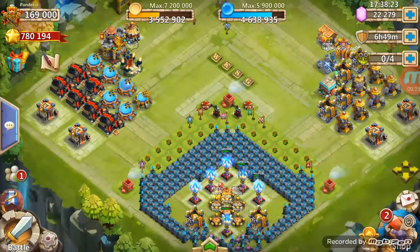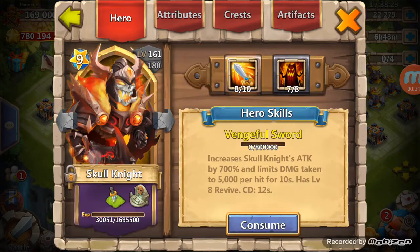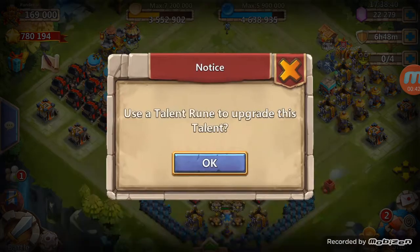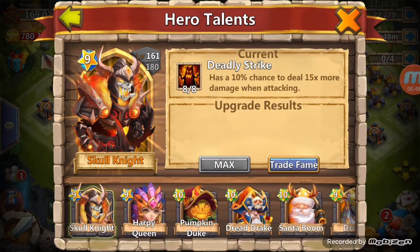With those talent runes, I'm going to go over here and say hello Mr. Skull Knight. How's your skill looking today? I think we'll level it up to 8 of 8 Deadly Strike. Oh my gosh. Yes, I want to do that. 8 of 8 Deadly Strike — this Skull Knight is going to be unstoppable.